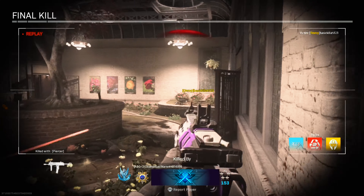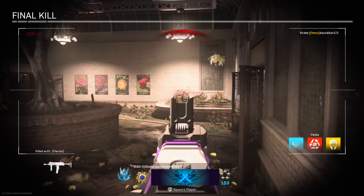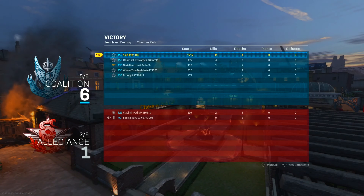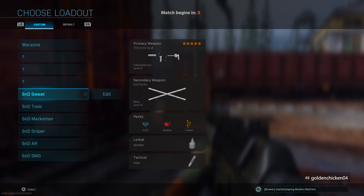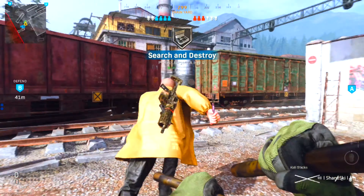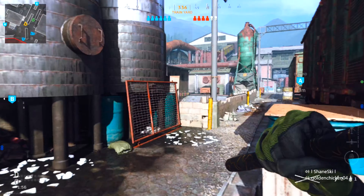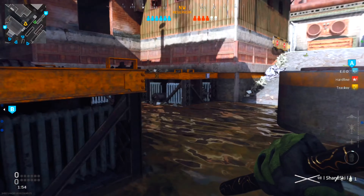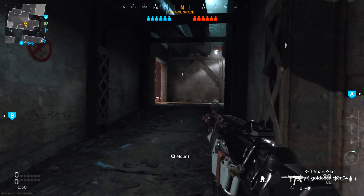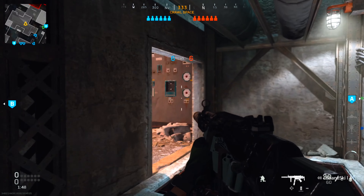I don't know how I feel about the chopper gunner — it's good, but on maps like this you can't do much because there's a lot of inside areas. 15 and 1 — alright, I'll take it. Alright, Finn LG, let's check it out. The city doesn't look that bad. The 75-round mags are actually pretty good, that's what I used — yeah, they add a lot of mobility.